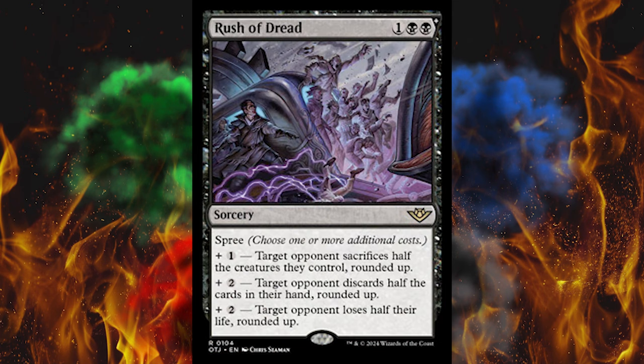Rush of Dread: 3-cost sorcery with spree. Add 1 — target opponent sacrifices half the creatures they control rounded up. That's already an asymmetric semi-board wipe for 4. Then add 2 — target opponent discards half the cards in their hand rounded up. Plus 2 — target opponent loses half their life rounded up. Holy crap, that's probably a $20 card except nobody plays Magic anymore. My actual guess is $4.50 — and it's 99 cents for one of the best black cards ever printed in the entire history of the game. Really? In Garruk's Wake is $2.00. What is even happening with these pre-order prices?